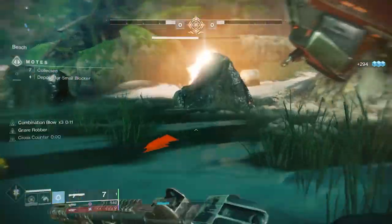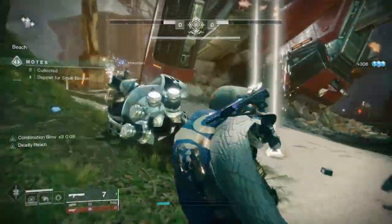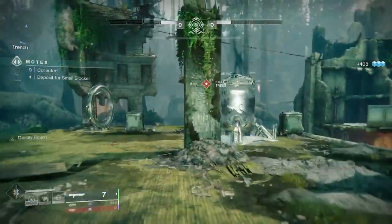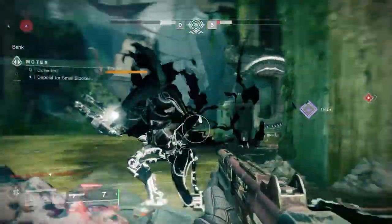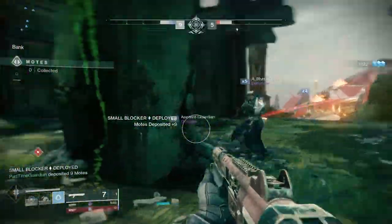As far as negative modifiers to your class, those depend on your class. For Titans, combatant melee attacks deal more damage, and if you get double, it's additional. For Warlocks, damage is increased while airborne, and if you get double, it's more. For Hunters, your radar is disabled, and if you get double, not only is your radar disabled but combatants don't flinch when damaged.